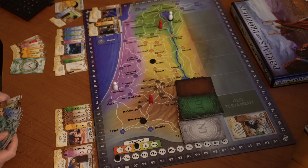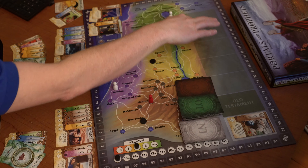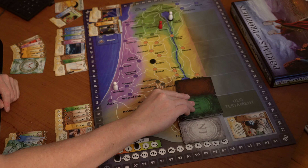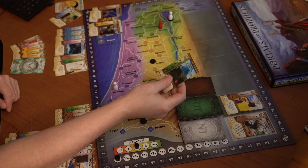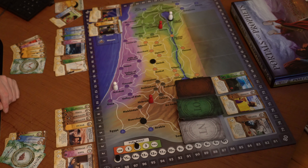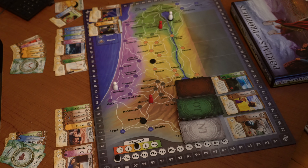That's my four actions for player two. Player two did not remove any cards from this area, so the rule says we have to place two cards. So we have Hebron in the 10th century and Mount Tabor in the 13th century. You can see our damage is adding up.